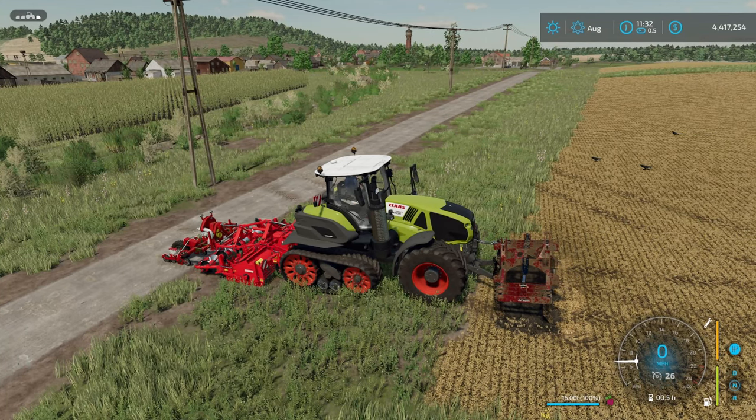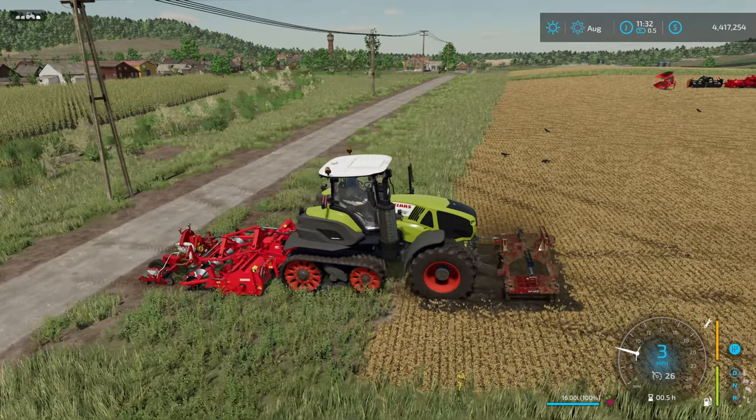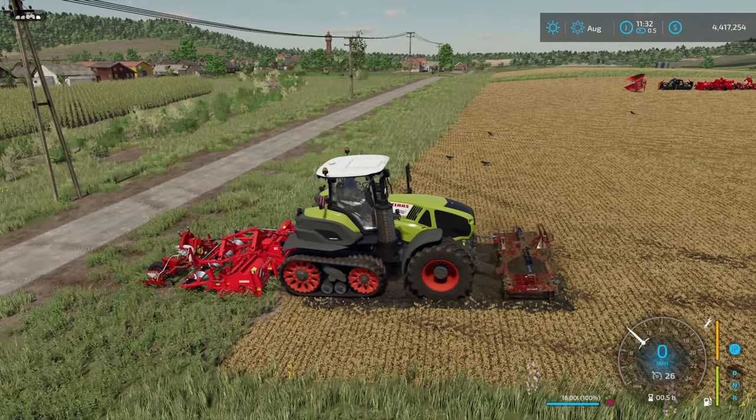I'm going to go ahead and just hit the gas until I get to the edge of the field. When I get there, I'm going to toggle back to my Ridge Maker, turn it on, and then turn on my seeder as well.